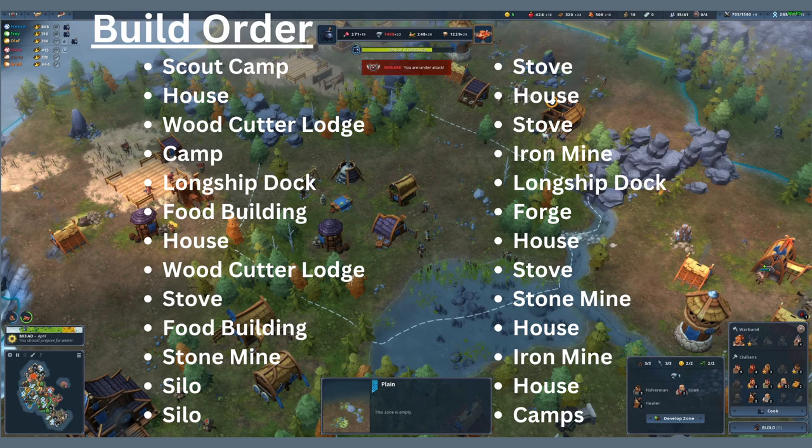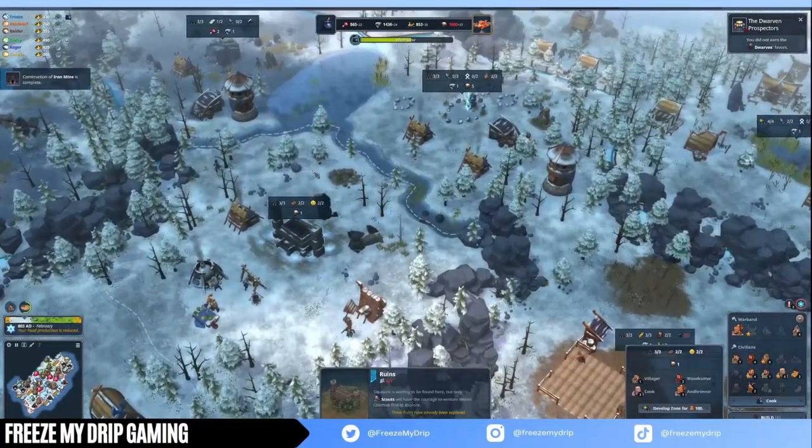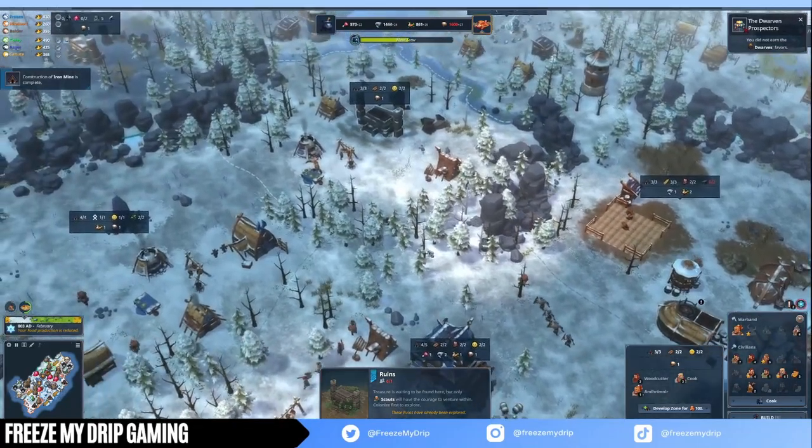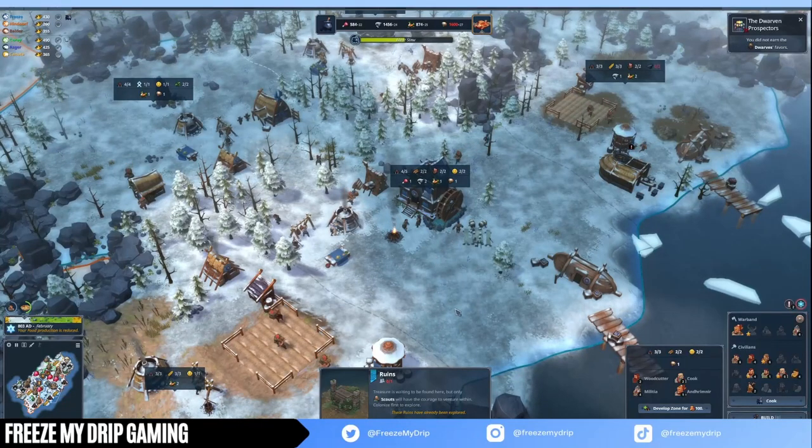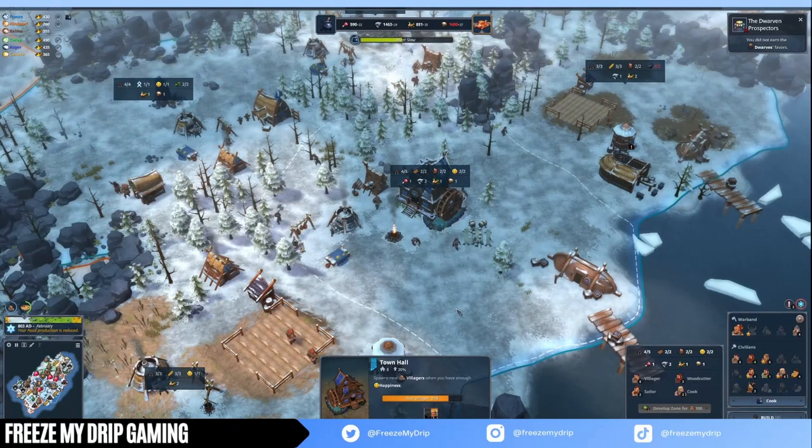Time for the build order. First is a scout camp, then start building a house as you reach 50% to your next villager when your population is at 5 out of 6. Next, a woodcutter's lodge either on your main tile or on a forest if you have one. If you're not playing online with a clear clan, you'll have to kill neutrals yourself, so build a training camp. You'll want a longship dock on the main tile to help generate lore. Next is food — you'll want two food buildings, but build one for now. Your population will be close to 11 out of 11, so build another house. Now you'll need a second woodcutter's. If you lose units clearing, you can usually build the second woodcutter's before the house, but don't let your population get locked. By now it's winter or almost winter, so get down a stove and cook Fish Soup during the winter. Make sure you don't build during the fall.